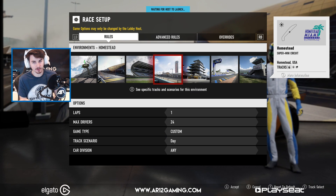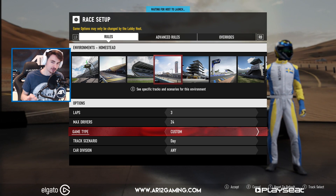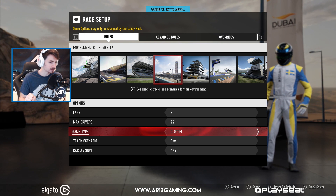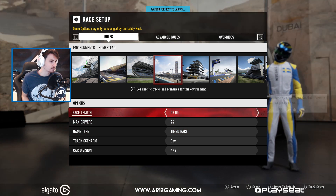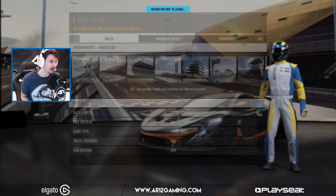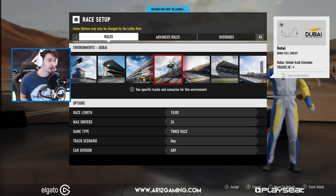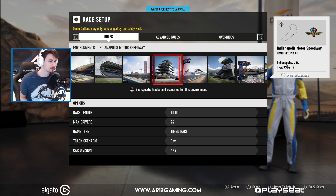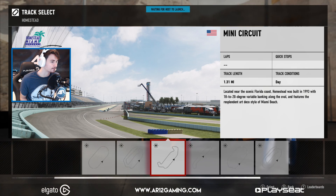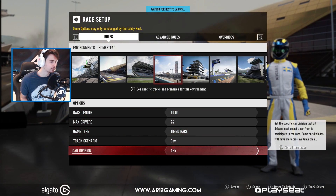In Forza Motorsport 7 there's a slight problem with hide and seek because there's no actual way to do infection in this game, which is how we used to do hide and seek in Forza Motorsport. So we've got to do a timed race. I'll give myself 10 minutes to go about. I think the best track is probably one of the infields — maybe Indianapolis. Actually, let's do Homestead Miami since we've never done hide and seek there before.